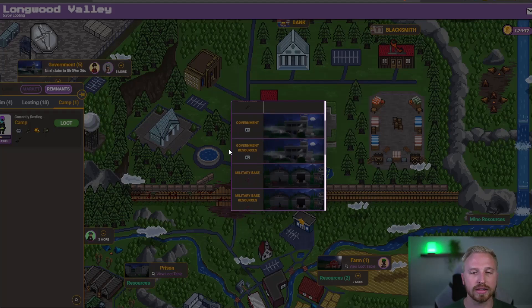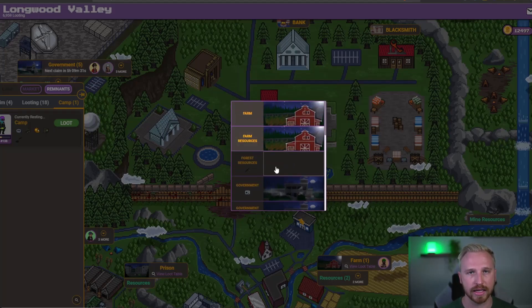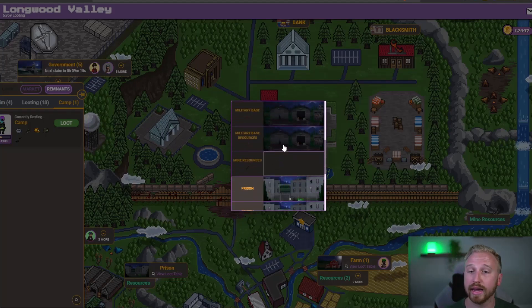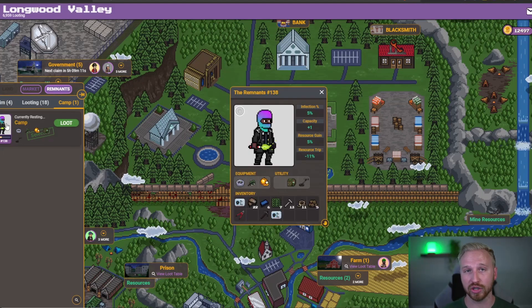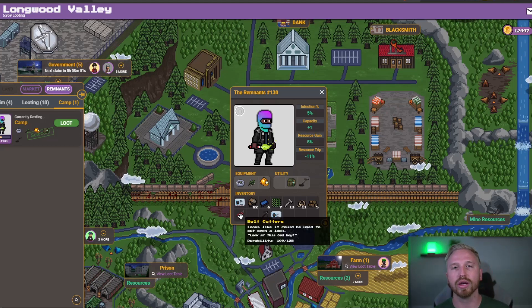You can see these that are grayed out means I don't have the necessary access item in order to loot those places. So I can't get into forest, government, military, mines, or radiation — I don't really have any access items equipped. This brings us to our first point: if you're not going to a place at the current time, make sure you are unequipping your access item. If I equipped a bolt cutter and just went to the farm, it's going to take a durability use off the bolt cutters. I'm sure they'll install a quality-of-life change down the road, but until then, don't equip them if you're not going there.